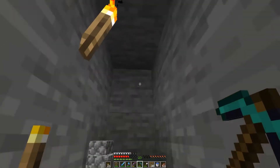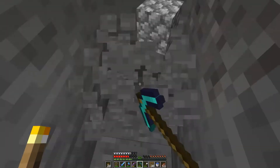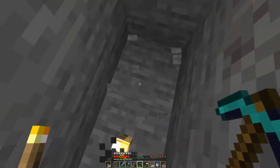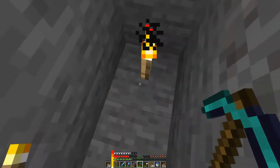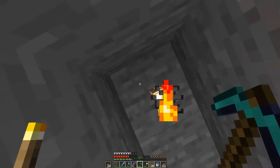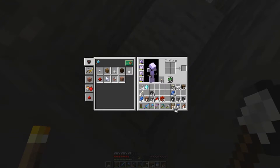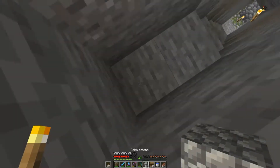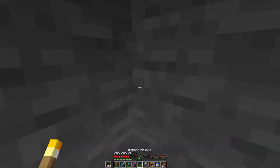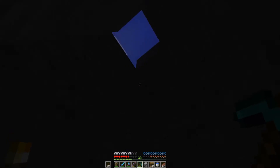I found a cave with a ravine in it and it went to another ravine and I've just been enjoying myself. If you're tunneling up by the way - if you put a torch down on the floor and then when you dig straight up, should you hit gravel at any point or sand, a torch will automatically break it up for you so you don't get buried.